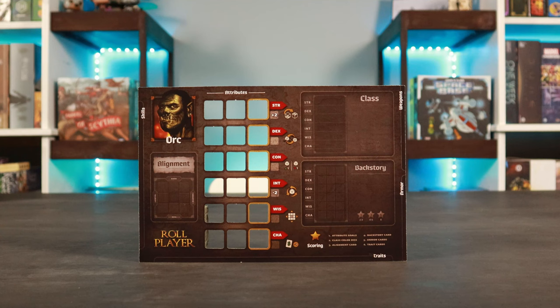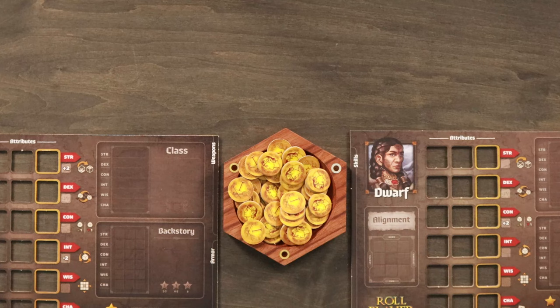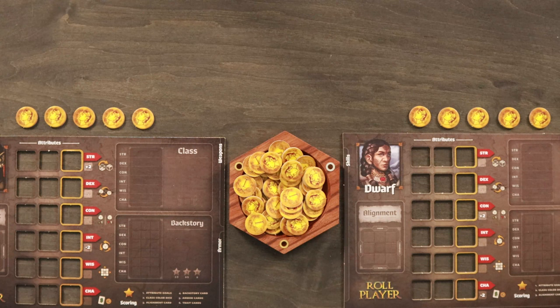After players select their character sheets, take the gold and place it in reach of all the players — this will be the supply. In a two-player game, each player takes five gold from the supply. If you're playing with three or four players, the third and fourth player receive six and seven gold respectively.